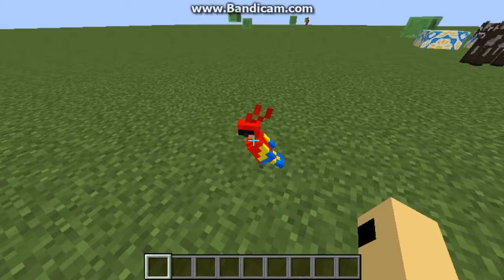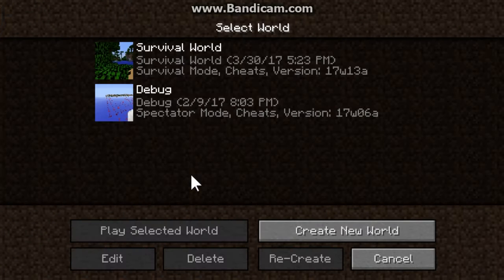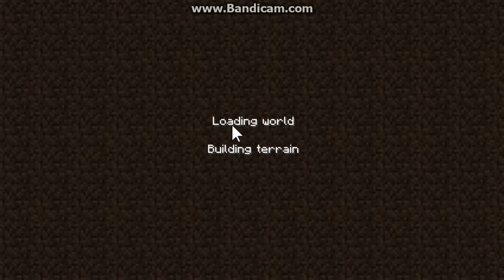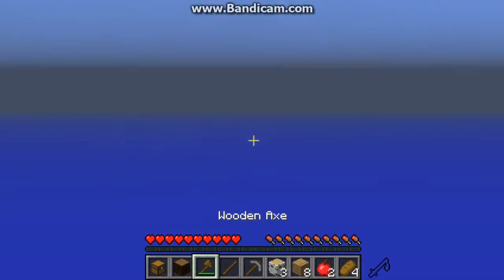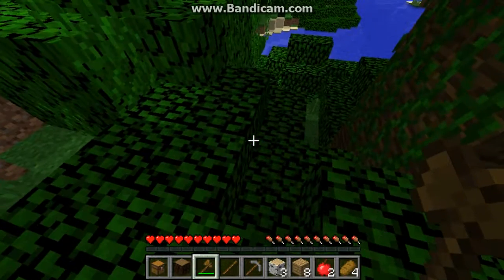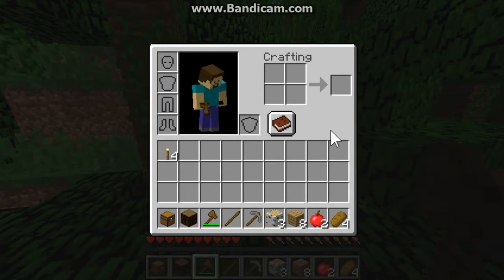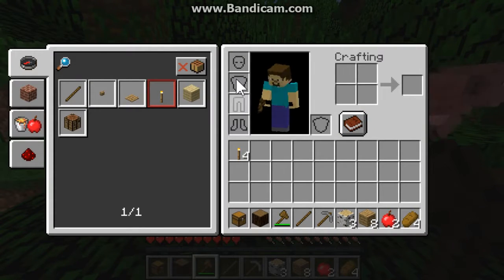Now I'm going to show you the Advancements. This is a brand new survival world. Basically, when you go in here, there's this brand new little icon right here. When you click on it, it shows what you can actually craft.